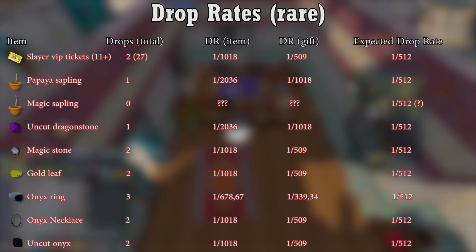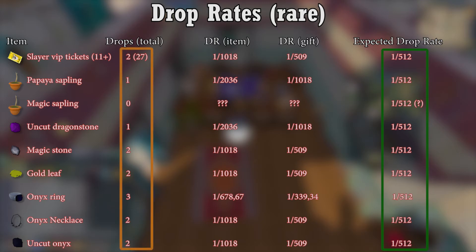Now onto the rares. The Slayer VIP tickets are on this table again because I think any amount above 4 tickets is a separate drop given their rarity. The only rare item I didn't get was the Magic Sapling, which was kind of odd. That being said, I think all the rares share the same drop rate of 1 in 512, given that the amounts I got are roughly the same. So bad news for Ironmen wanting the tonic string.